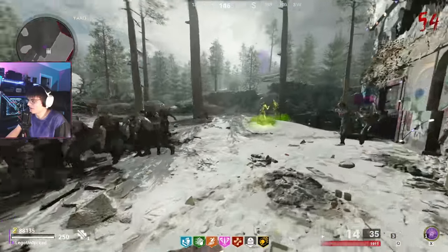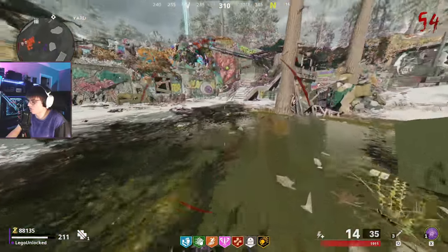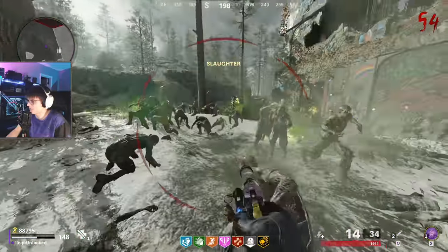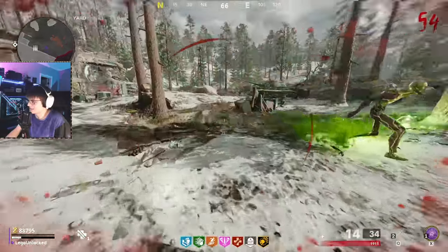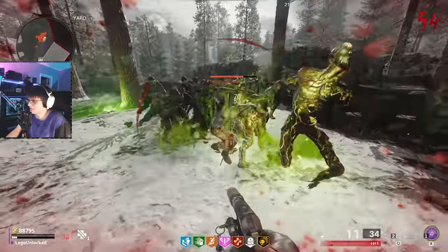And would you look at that — an unpack-a-punched M1911 on round 50 just completely annihilated that megaton in one shot. All we had to do was shoot a zombie near it. Let's finish off the baby forms as well. Let's shoot a zombie near it again — oh, it activated Shatter Blast unfortunately. As a comparison though, look at how much damage Shatter Blast did to the megaton split forms shot near it versus Deadwire.